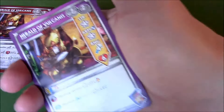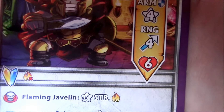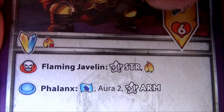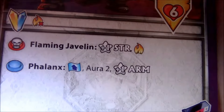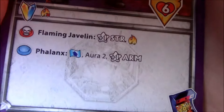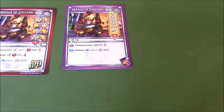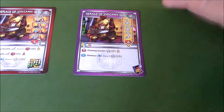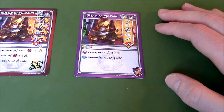Let's take a quick look at his Arcade Mode 1 stats. Movement seven, two action points, strength four, armor four, range four, six health. He's still immune to fire. Flaming Javelin gets plus one strength. Phalanx is an aura that affects him with a range of two, and everyone around him gets a plus one armor — monsters included. So you could get a strength of five and an armor of five, which becomes very very scary.